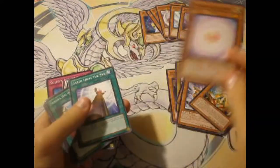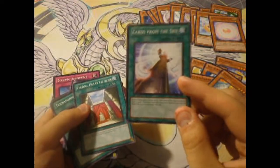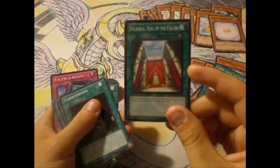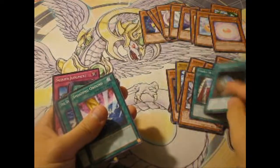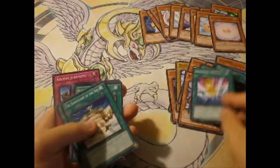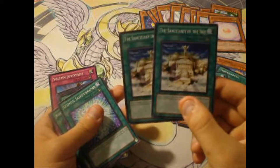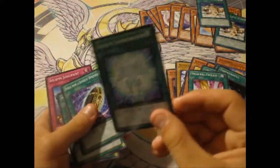Consecrated Light — horrible. Cards from the Sky — amazing. Fairies finally have draw power. Valhalla — if you don't have the secret rare versions, you can use this. Terraforming — always good. Smashing Ground — always good. Two Sanctuary in the Sky — okay, I don't like it that much. Celestial Transformation — horrible.